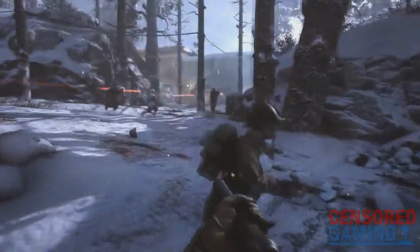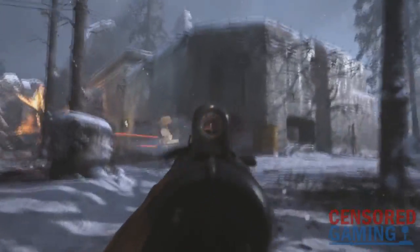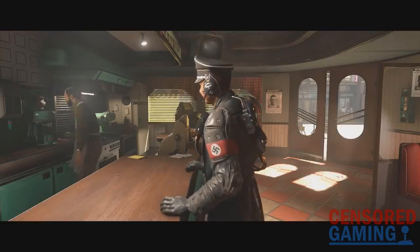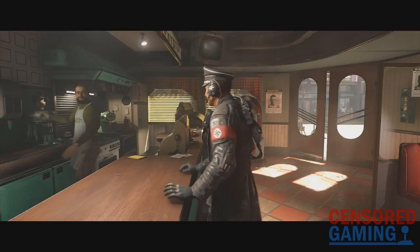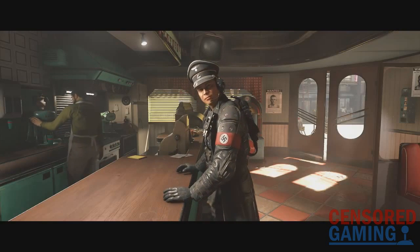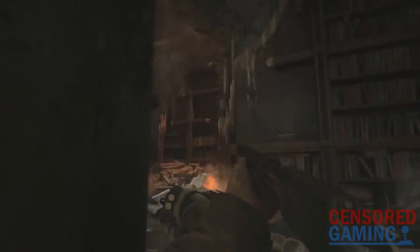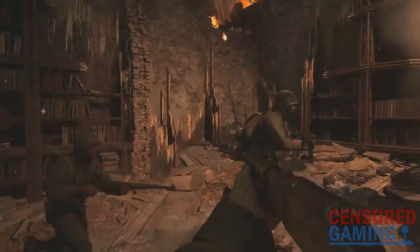Recently, there's been a lot of discussion regarding the use of Nazi iconography such as the swastika in games. The upcoming Call of Duty WW2 is being marketed as a historically accurate portrayal of the war, yet fans noticed that none of the footage seen so far has used any swastikas, instead choosing symbols such as the Iron Cross. On the other hand, the recently announced Wolfenstein II has already shown it will not be holding back in its depiction of the German forces. This raised the question of whether Call of Duty will for some reason not be using this historical symbol.